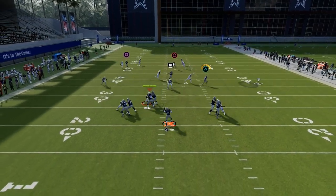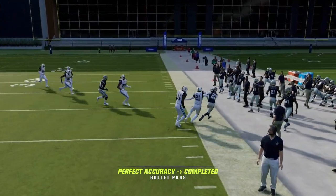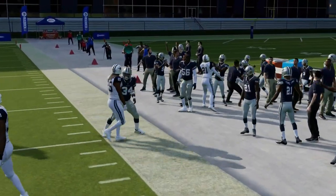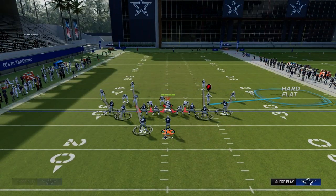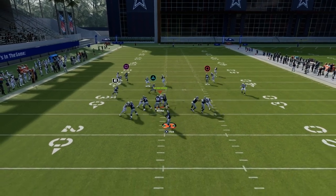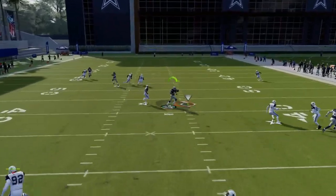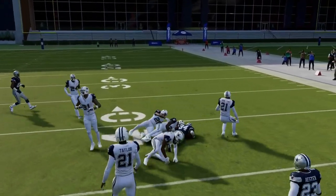What you're going to see first and foremost is your drag does beat man coverage across the middle of the field, so they're going to have to put a hard flat on that side to defend it. In this example, we're going to put a hard flat over on that side and then send four. We are blocking our tight end, so we should have pretty good pass protection against a lot of different blitzes. Notice that the trail route — that Texas route — is able to beat man coverage over the middle of the field.